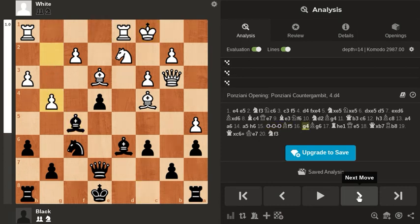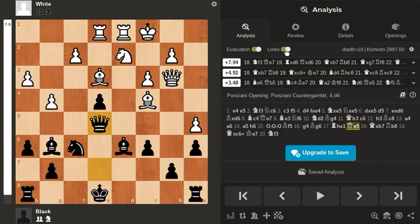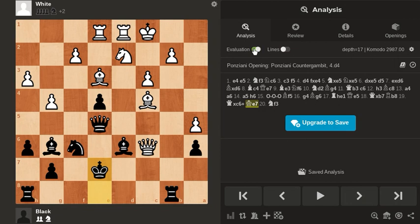You see here the Bishop F5 and the Black King is stuck in the center of the board, so the position is kind of opening up and you can see that white has this huge advantage. The evaluation is still pretty good for white — it's pretty much plus 5.